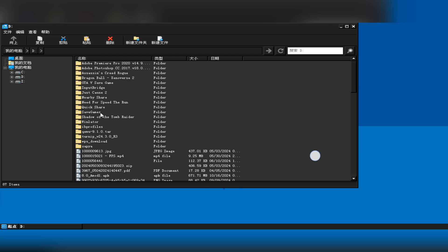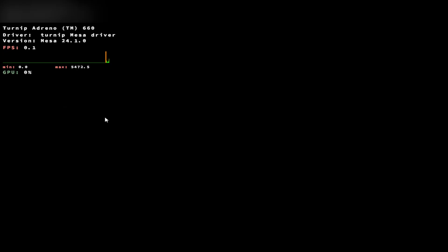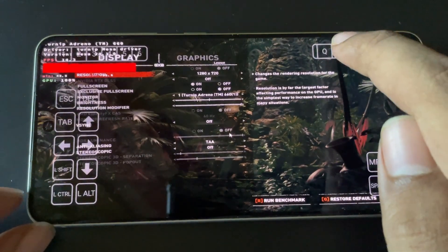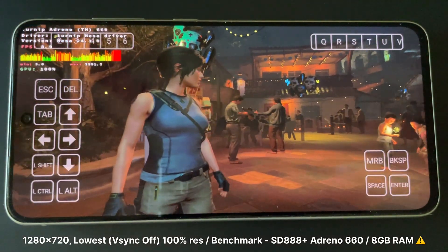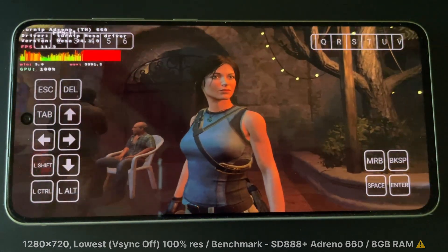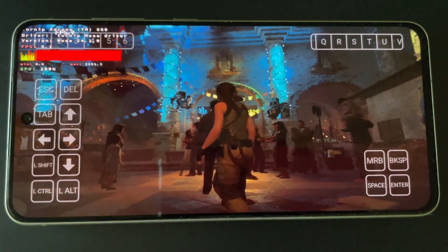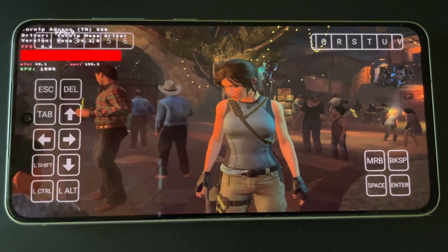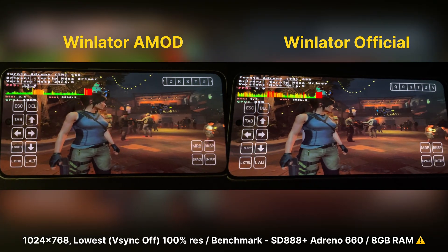Now it's time to test a bit intensive title — Shadow of Tomb Raider. Here it shows my phone's GPU as Adreno 660. Set to 1280x720, on the lowest settings. It's quite a demanding, GPU-intensive game. Let's first try it out with Benchmark and let's see. The GPU usage almost hits 100. This time I lowered it to 1024x768 resolution.